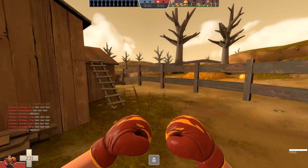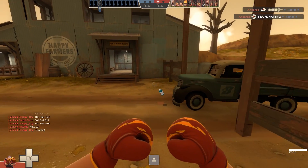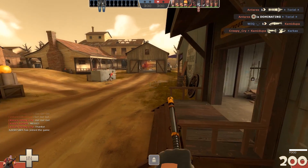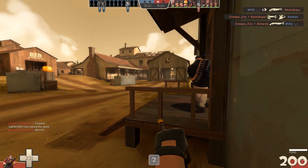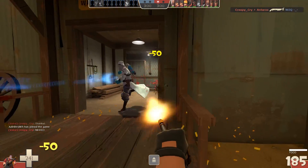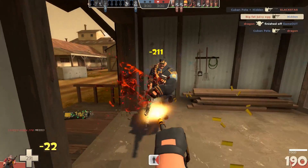The spin-up time of the Heavy is one of his greatest weaknesses — meeting an enemy head-on without being spun up is a recipe for disaster. Playing a semi-flank type Heavy and waiting for the ambush can be one of the most fun ways to play this class. Here's an awesome example on Harvest where I'm using the Gloves of Running Urgently — I'm able to get to the front lines very quickly and find an awesome position where I think at least one enemy is bound to come out. And here I hit the jackpot: I'm able to ambush three enemies, get the drop on them, and take them out no problem at all.